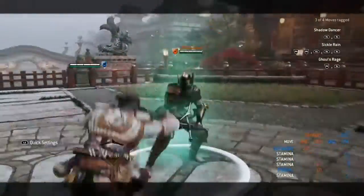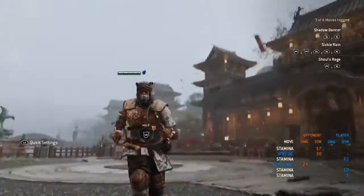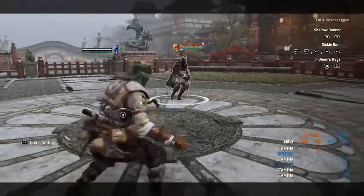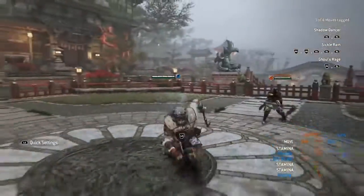Once you've got it down to muscle memory, it's really obvious when that happens. Now I'm going to show you the delayed version. It looks like my character is about to stand up, fully planted, and then he kicks — that is the delayed version. You have to wait until your feet are fully planted on the ground.